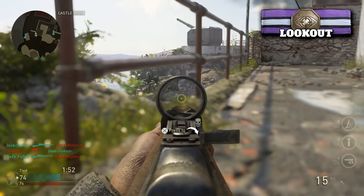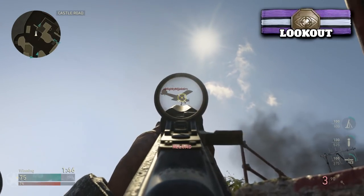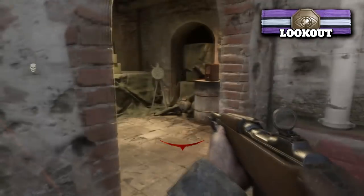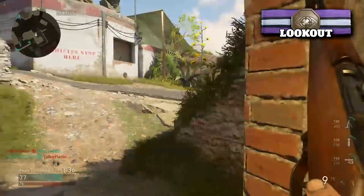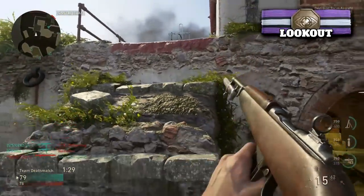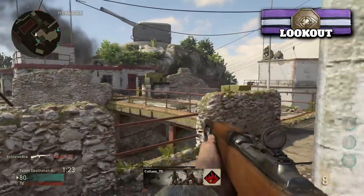Next on my list is Lookout. Lookout increases your minimap radius and lets you spot enemy name tags from farther distances. A lot of people will take advantage of this because the base minimap coverage is tiny in this game, and doubling it is a big advantage. I'd especially recommend this for people getting into the game for the first time — it helps with map awareness and learning map layouts.